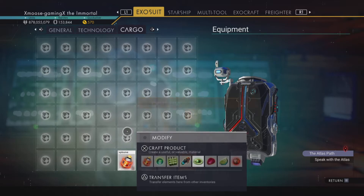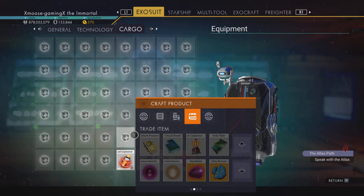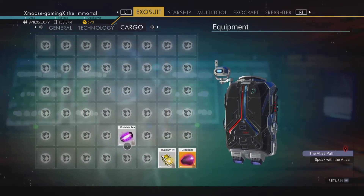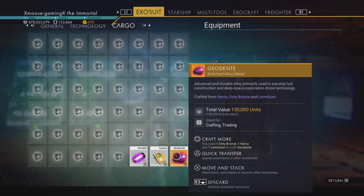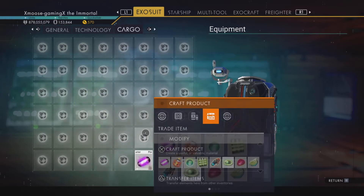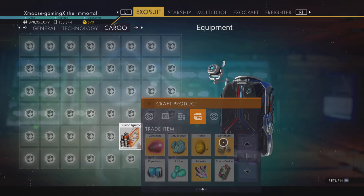Right now with our fusion accelerant and our liquid explosive we're going to make a portable reactor. And with these three items combined — the geodesite, the quantum processor, and the portable reactor — we can now make our fusion igniter.